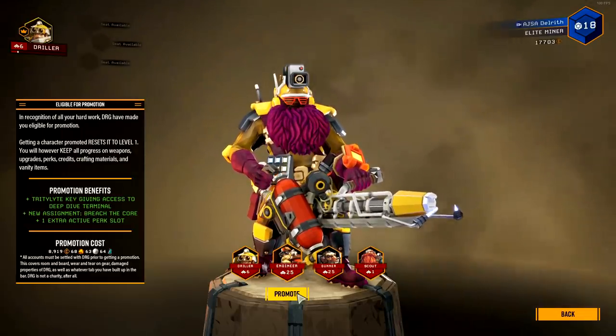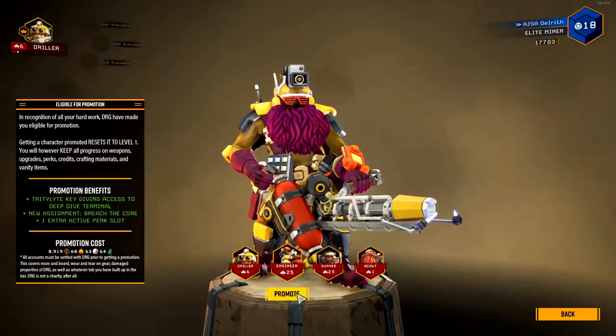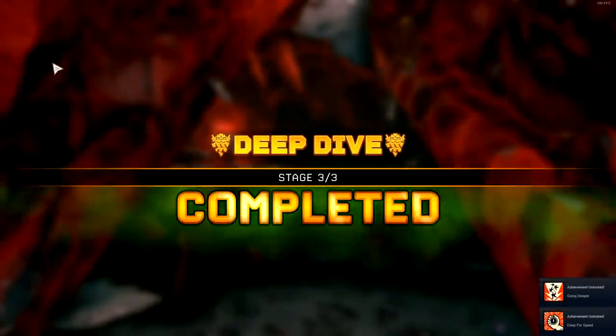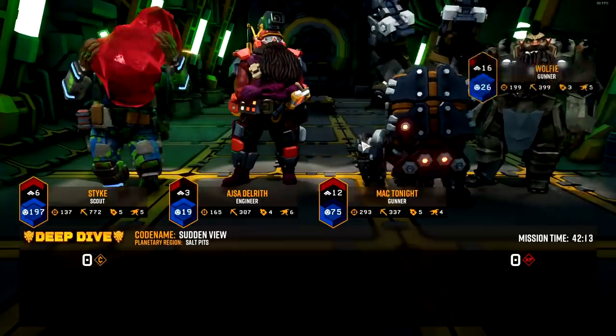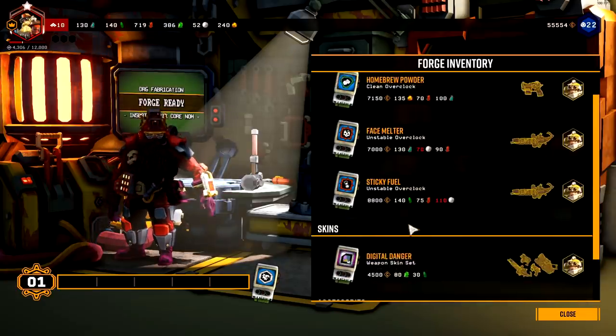At this point you'll also be given access to the Deep Dive missions and the Forge, allowing you to craft overclocks for weapons which really change how they play and open up your build potential even more. Deep Dives are pretty sweet — they're one-off weeklies that award things from cosmetics to overclocks, as well as blank cards to unlock more overclocks during random events. There are two difficulties: normal and elite, with the elite version being mind-blowingly hard if you're not a veteran working with other veterans.